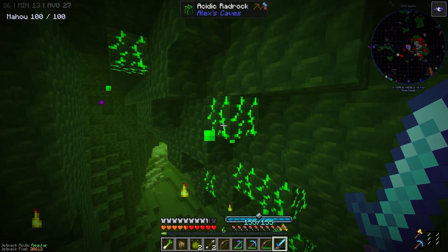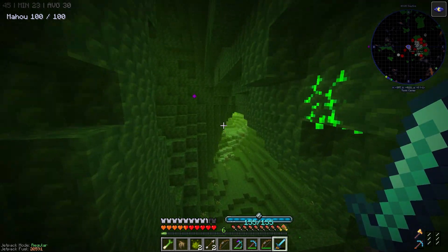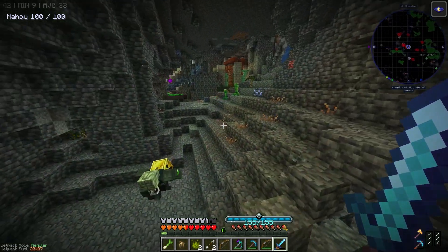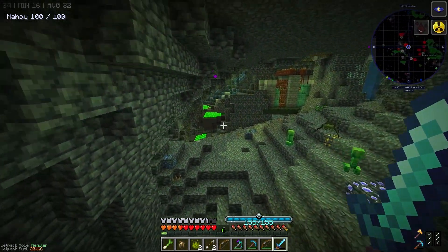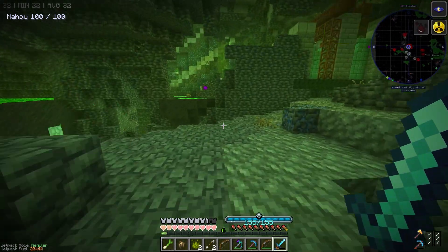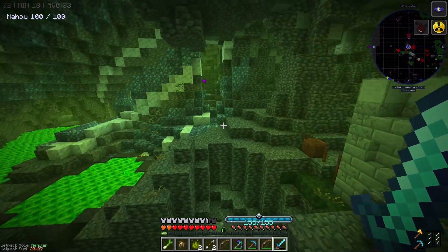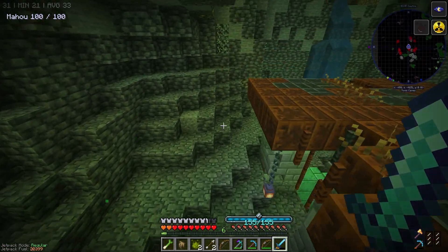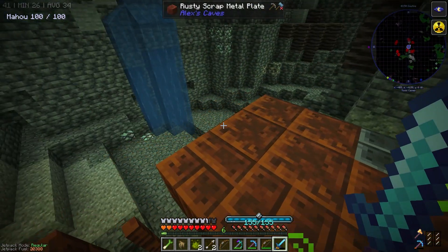We can actually pick up this uranium. What the hell is this? Acidic Radrock — there are different types. Uh-oh, I'm struck with radiation. Not good. But I did find one of these settlements.